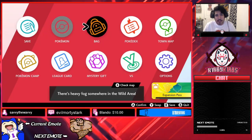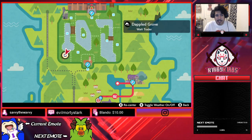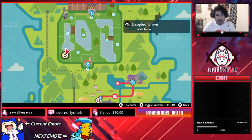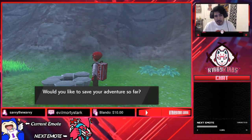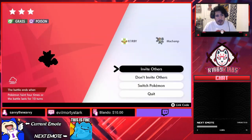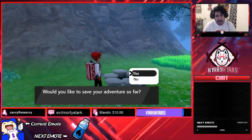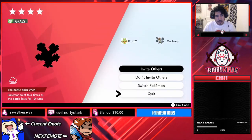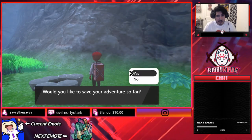Right now we are in a specific location — basically where you get Orbeetle. It's by two dens close to each other, right here in this corner. You want to go ahead and keep on dropping Wishing Stones from left to right until you get a promoted rate. That's not a promoted rate, so I'll keep on doing it back and forth until we get it.